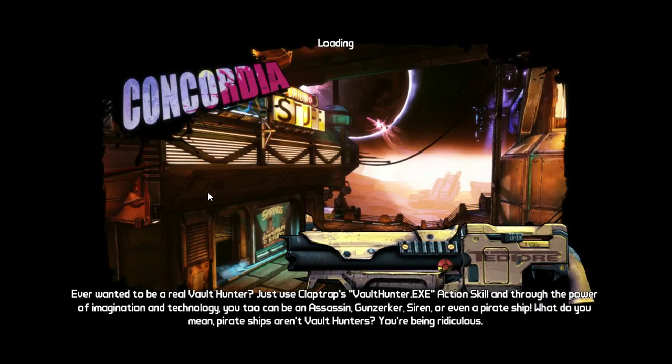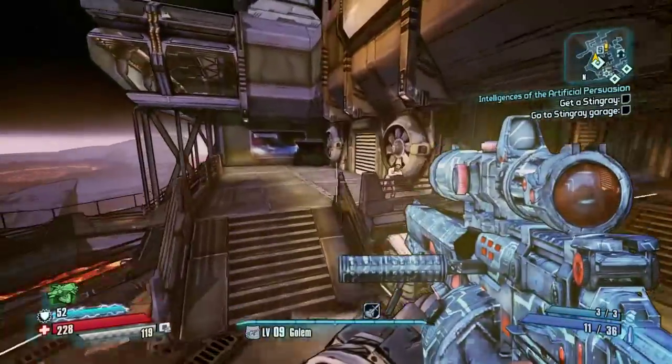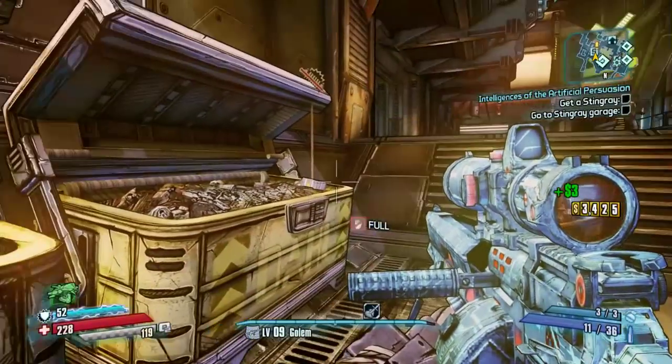I'm going to tell you how to farm for the Moonstone in Borderlands: The Pre-Sequel. You will have to go to Concordia, which is basically the Sanctuary equivalent in Borderlands: The Pre-Sequel — the same role that Sanctuary plays in Borderlands 2.